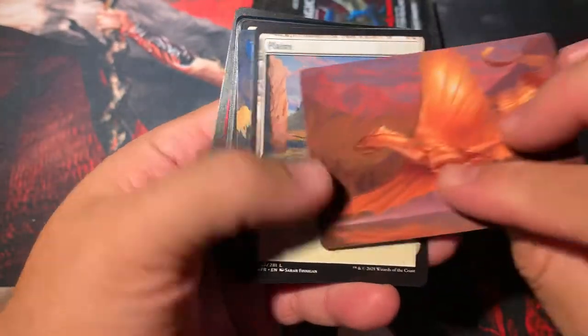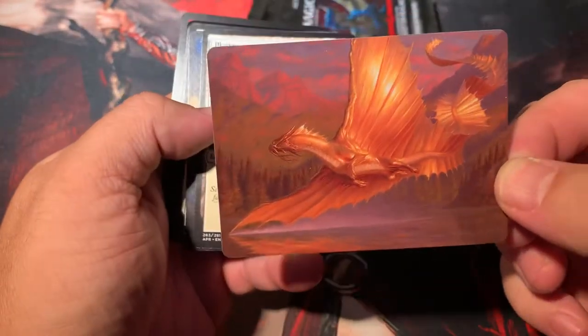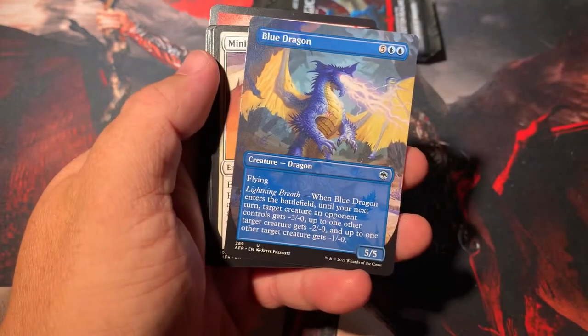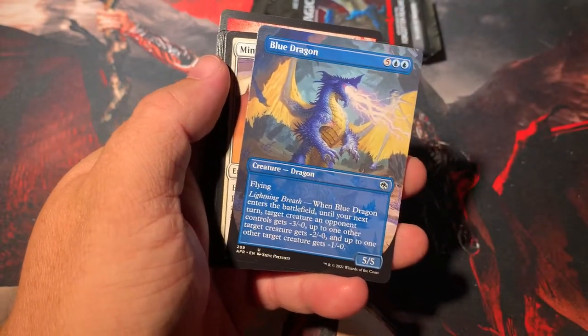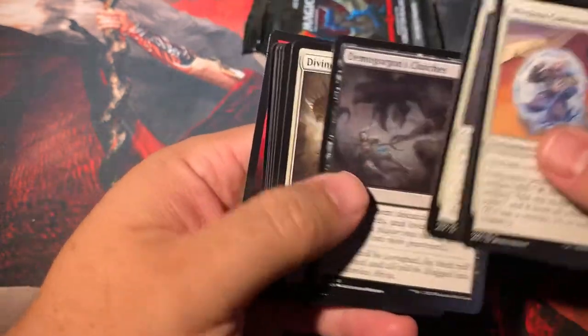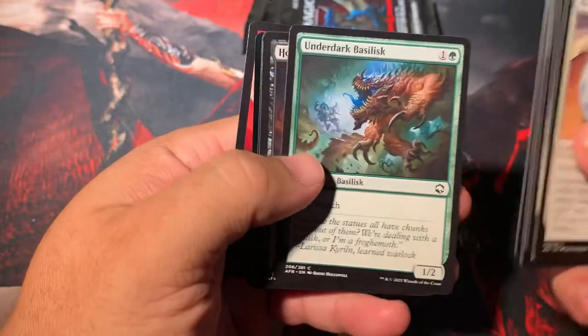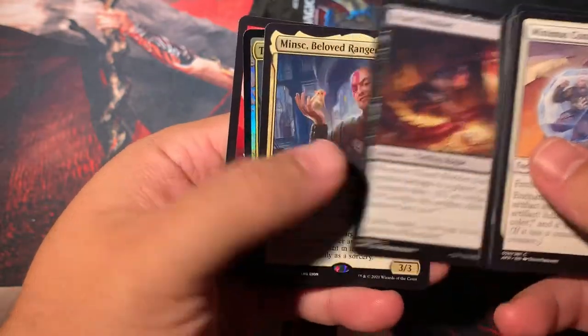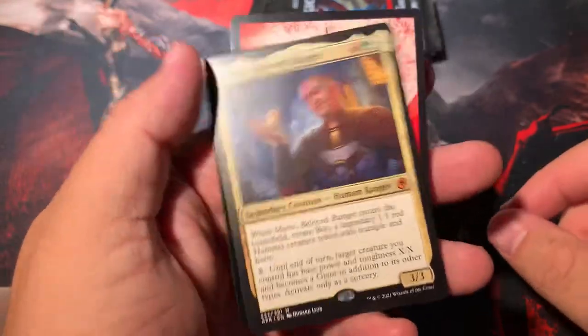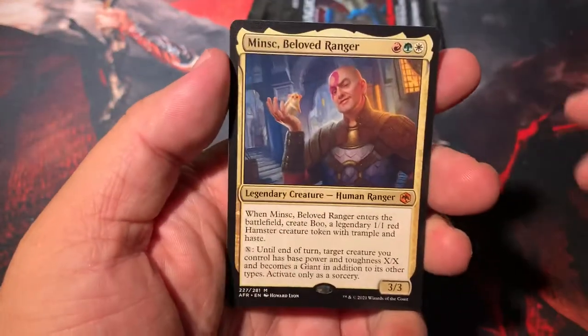Unfortunately we don't have a box topper to crack open in this one. We got another full art here. We got Plains. We got Blue Dragon — so we have White Dragon, Green, Blue — we got them all, baby. Drider, Basilisk, Horde Robber, Minsk. I knew we would find another Mythic in here, and why not Minsk? Although he is the cheapest Mythic in the set — it is what it is. It's interesting and it's just an entertaining card to play. But is it going to break the format? Probably not.